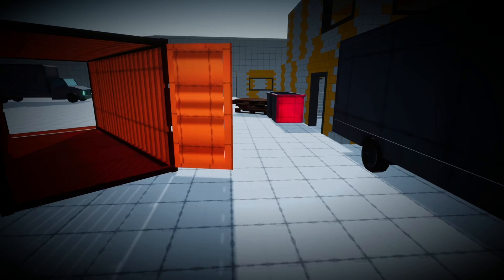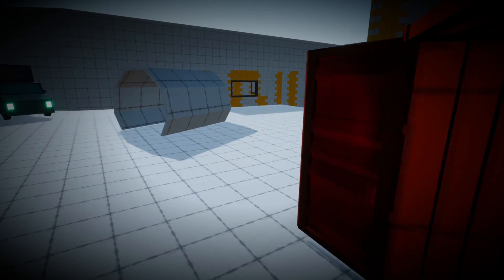So once I finally found that out, I made walls with windows, doors, and normal walls, which has helped when it comes to making variations of buildings.